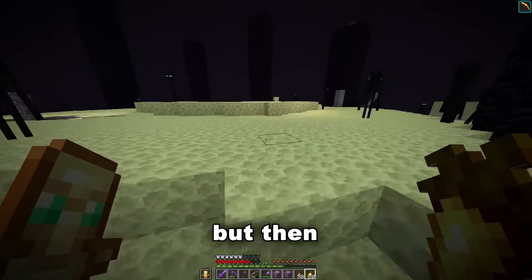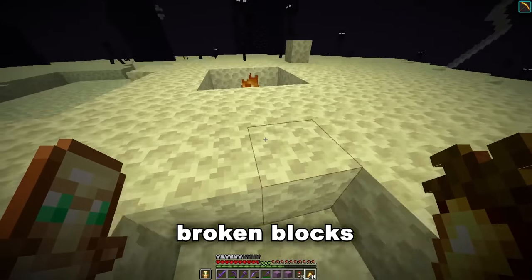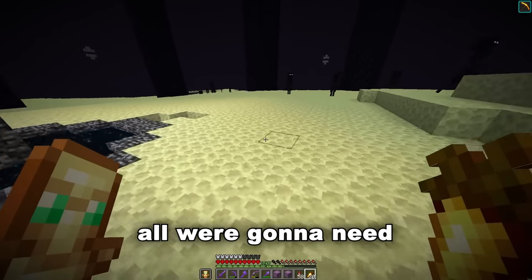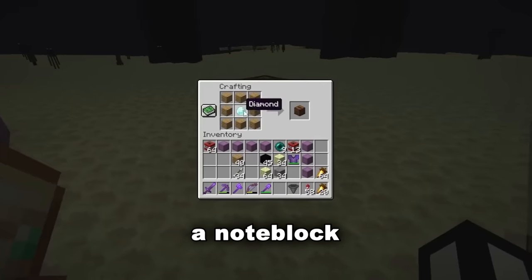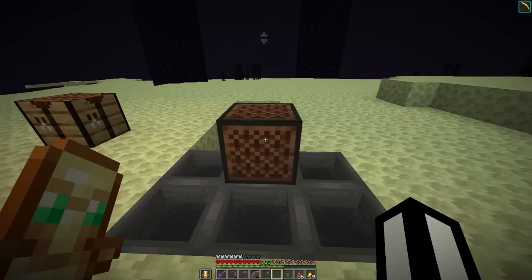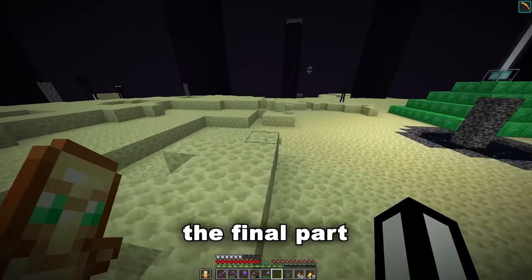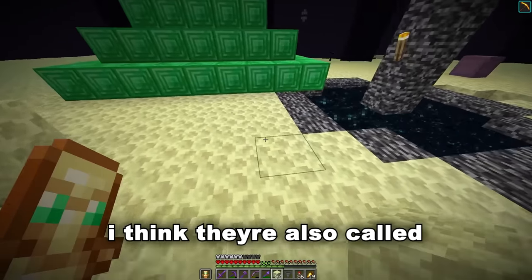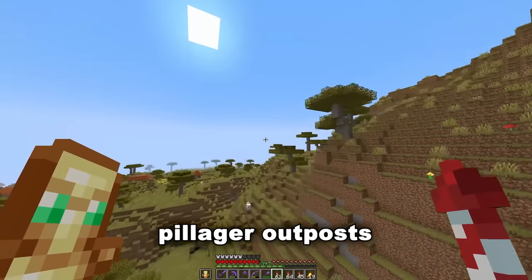But then we've still got the problem of picking up all these broken blocks — that's where the second part of the plan comes in. For this all we're gonna need is some chests, a couple of hoppers, a note block, and one of those blue flying guys — I think they're called allays. They should be in pillager outposts. All right, we need to find pillager outposts we've never seen before.